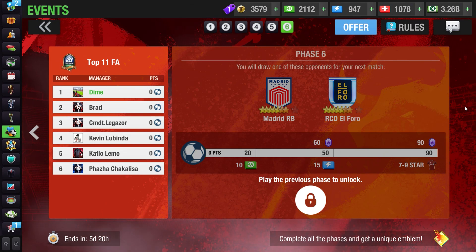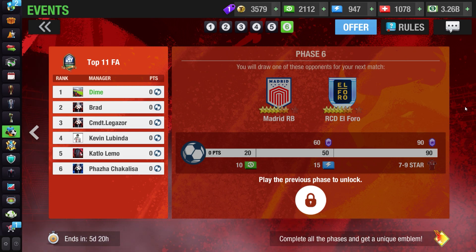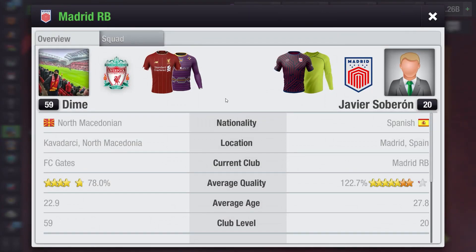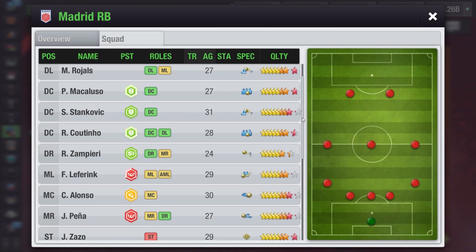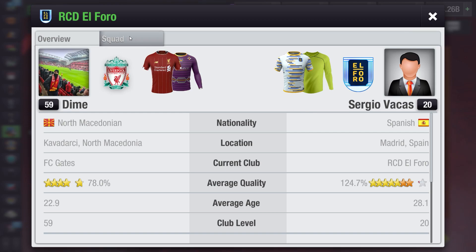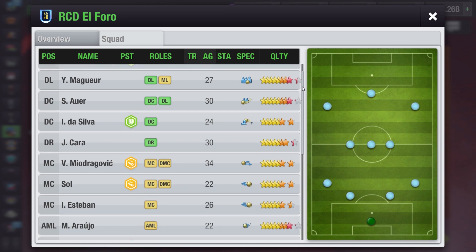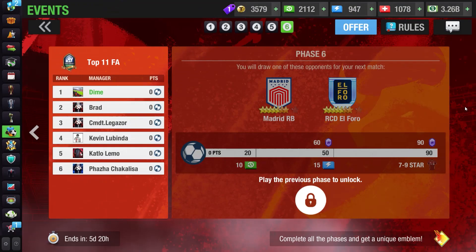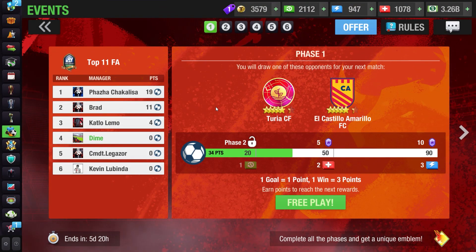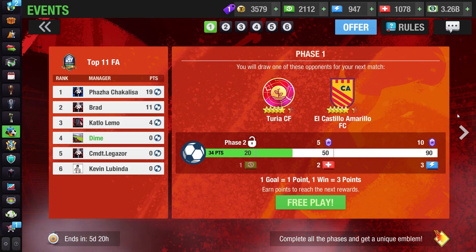Phase 6 is the last phase of the event. When you earn 90 points you have the chance to get yourself a 7-9 star player, but the opponents in this phase are very hard. The first opponent, Madrid RB, uses a 5-3-2 formation, which can be countered with a 3-3-2-1-1 or 4-1-1-2-2. The second and hardest opponent in the event, RCDL40, uses a 4-3-3, which can be countered with a 4-2-3-1. If you complete all of the phases, you will earn a special badge.